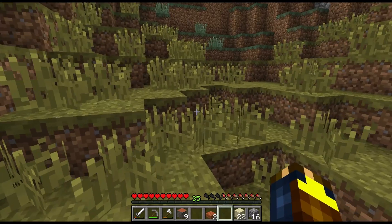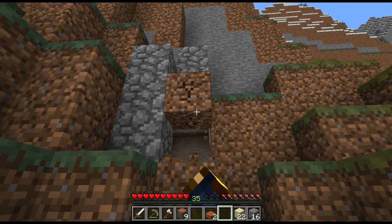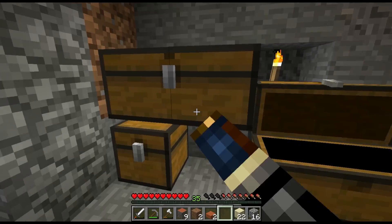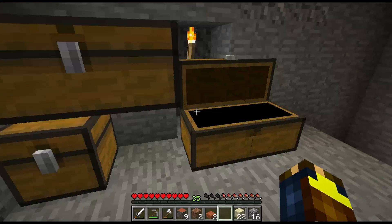An Enderman came and I looked at him and tried to kill him, but he went away — like the wimp he was. He didn't want to face me.